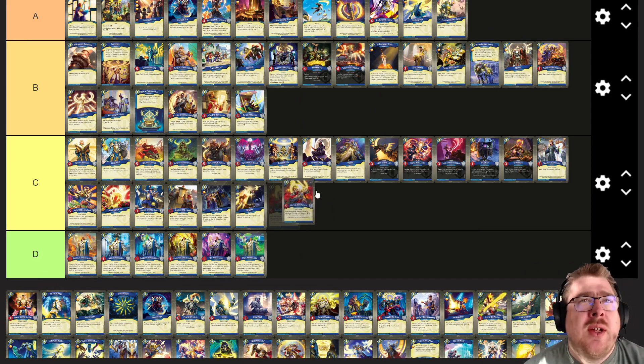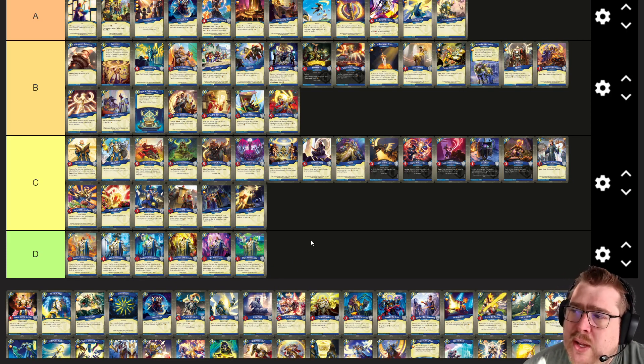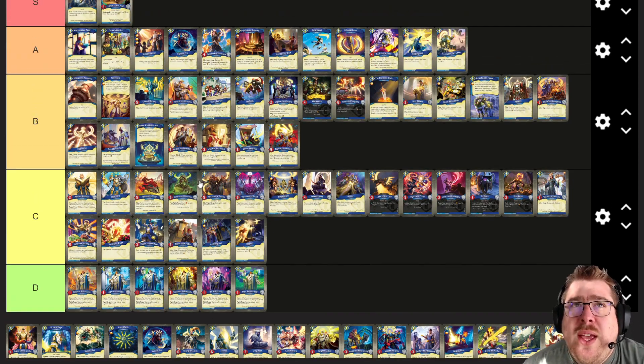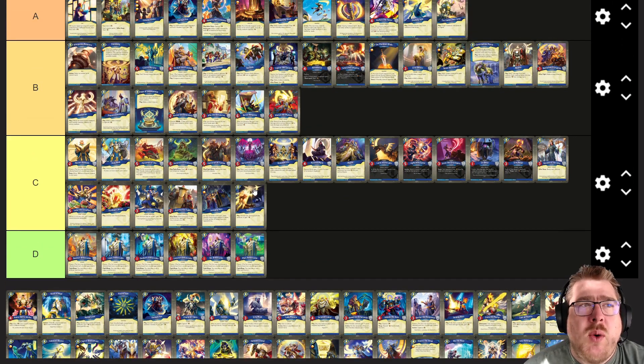Merrick the Marked — I'm going to put him in B. Five power, one armor, and every time damage is prevented by his armor, he captures one. You can get some good capture going, and especially if you get some upgrades, but I haven't seen it actually work out to great effect.